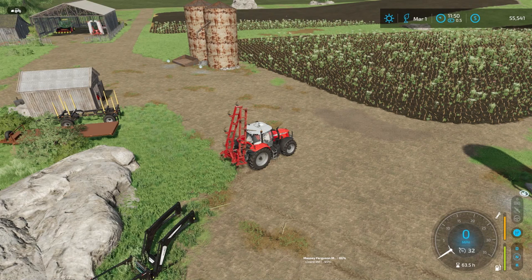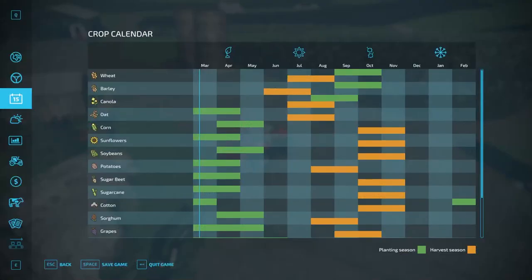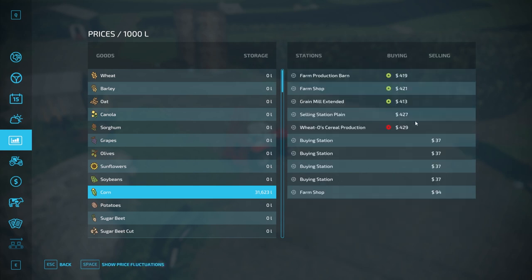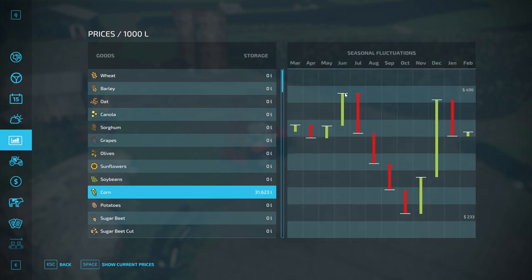Welcome everyone, Farmer Cop here. This is episode 17 of my gameplay series on No Man's Land. It's March and we're still waiting for corn prices to go up — we'll probably open up selling around June, so March, April, May, June we get those sold off. We need 25,000 liters to go to the cereal factory to help our contract with Tyler Kent.